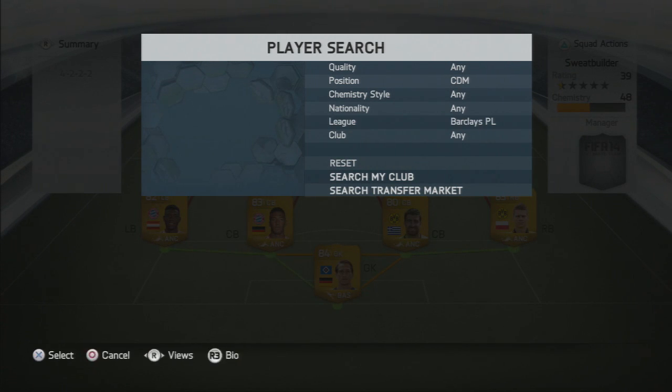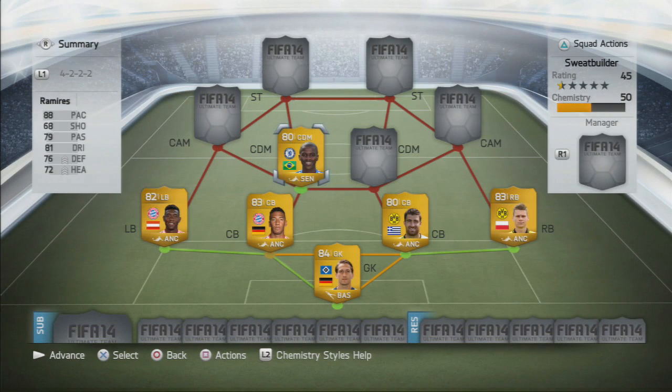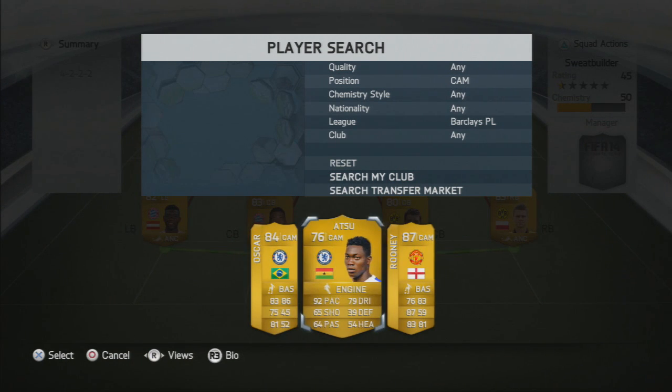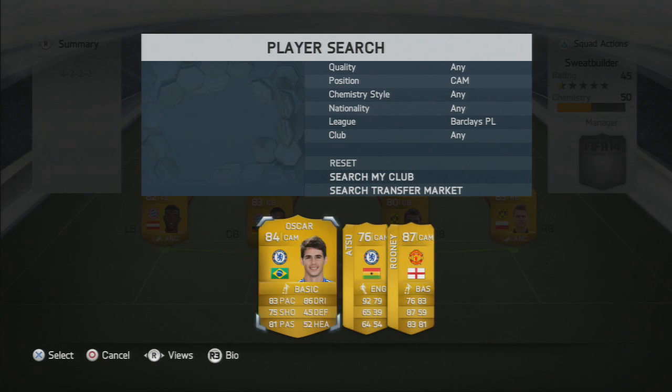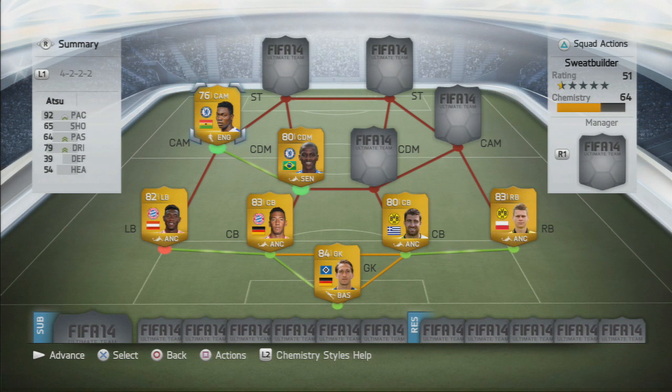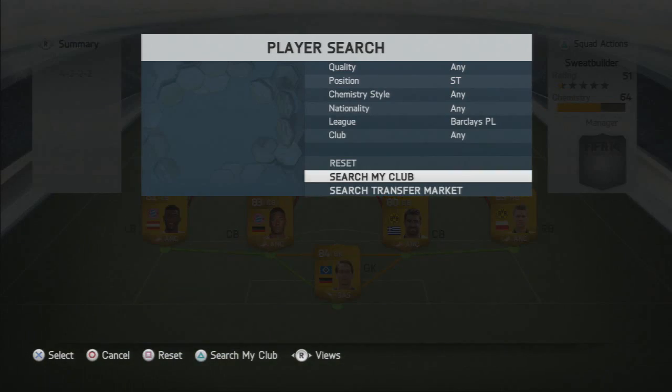Moving into the Barclays Premier League, we're using Ramirez as the first defensive mid in the team. He has 88 pace which is unbelievable and he's just incredibly overpowered. Ramirez gets up and down the pitch with high work rates. The left attacking mid is going to be the recently transferred Atsu. Could have gone with Oscar there but we went with Atsu because he has 92 pace — I just wanted to try him out in attacking mid. You could move him up to striker but I'm not sure his strength will really work in that position.